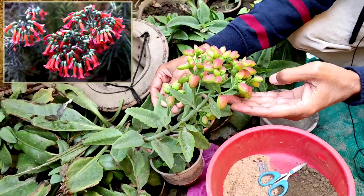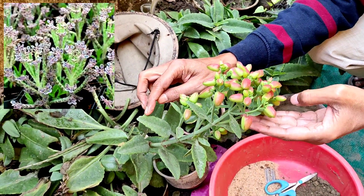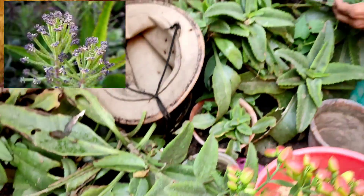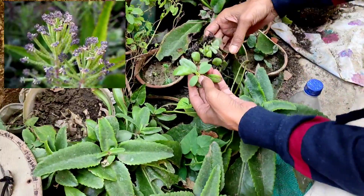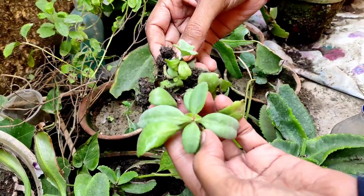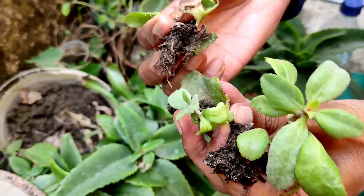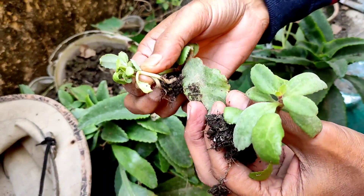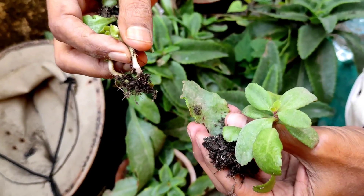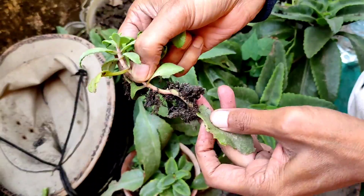I'll tell you how to grow them. Just collect some leaves from here — you can grow the leaves, and from the edges of the leaves new seedlings will come out. Hundreds of saplings will come out from just one leaf. I am tearing out and taking these leaves, breaking the leaves. You can see lots of saplings grown from the sides of the leaves.